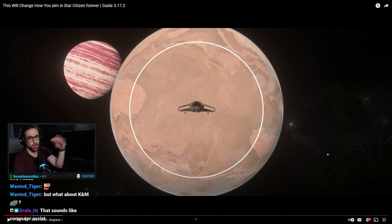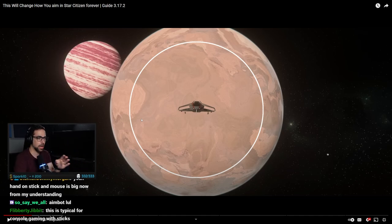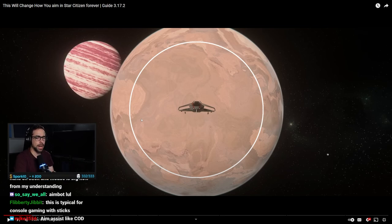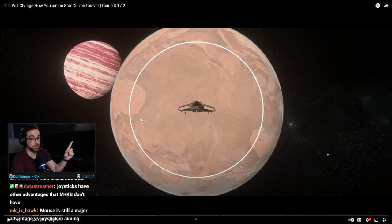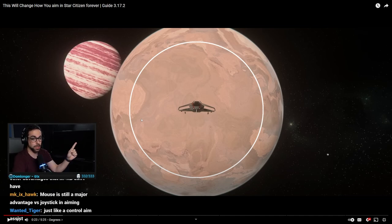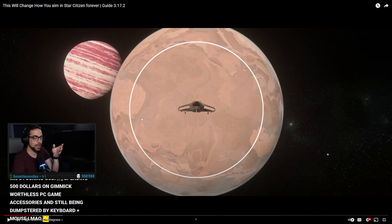Then I think it went way too far in the joystick direction, and now it seems like more of a balance. It's definitely an assist, but it's not an aim assist as far as I understand — it's not going to bring your crosshair to the target. Although we do have fixed assist that actually does do that as well.